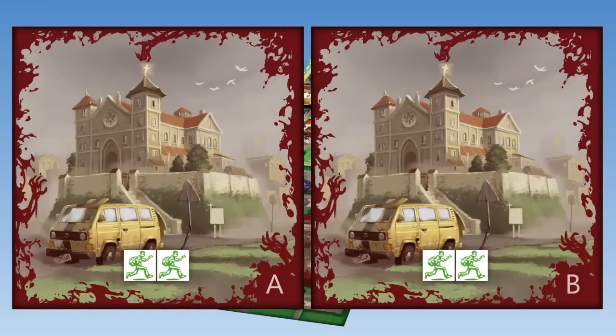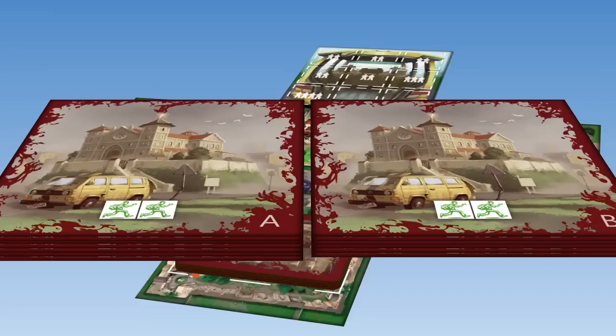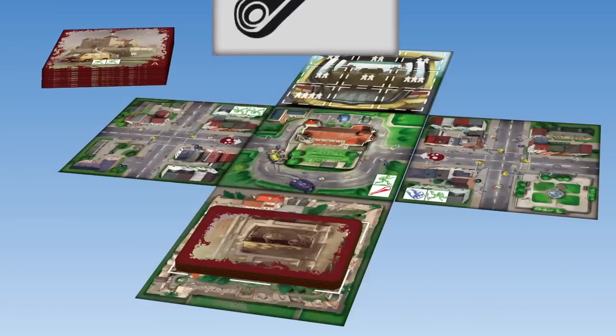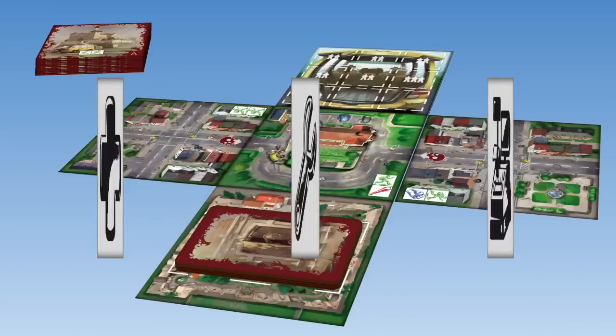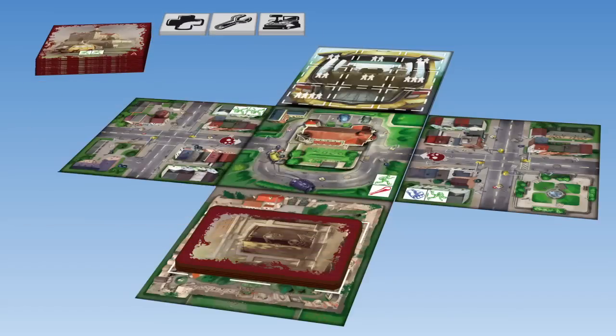The remaining tiles are sorted into A and B. Mix each stack separately, then put stack A on top of stack B. Sort the 18 item tiles by their three different backs and mix each stack well. Put them to the side but within reach for all players. These will be the items you are trying to collect before you are able to leave town.